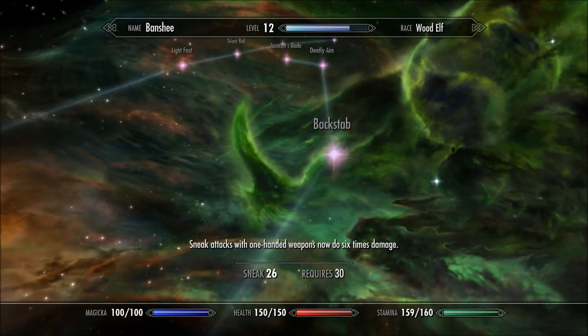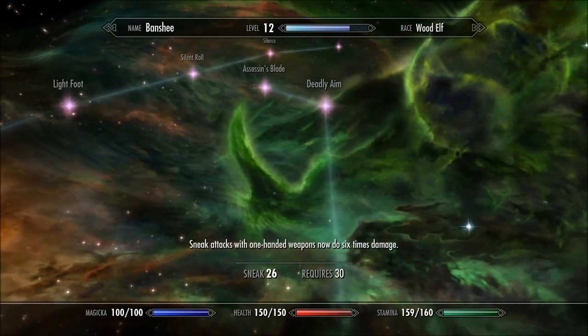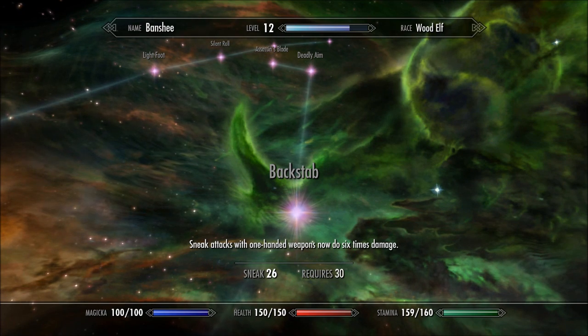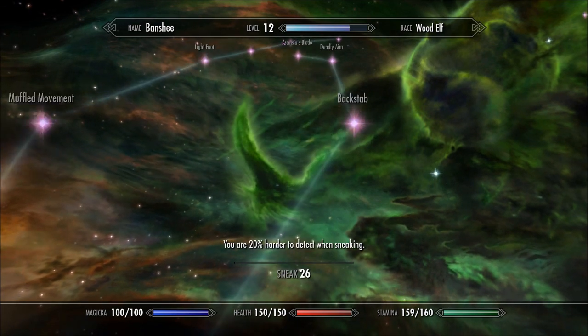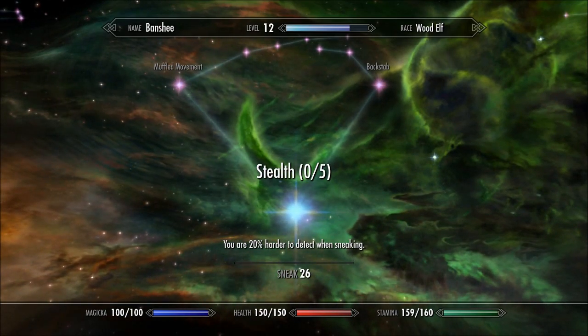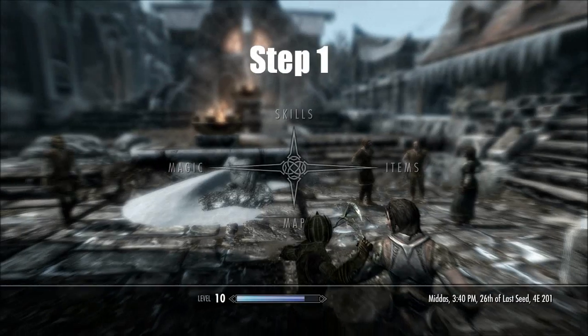If you have the right perks — let's see, sneak — I don't really have sneak yet, but I can just train it. I can trade it in at Whiterun by this cat. So let's begin.